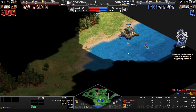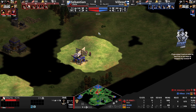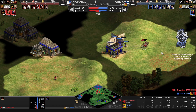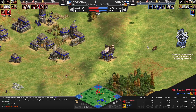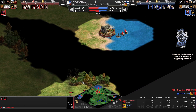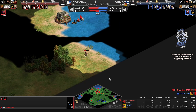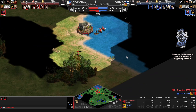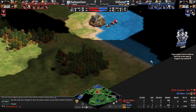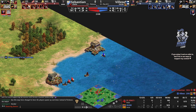Whoever realizes about the other player's dock first is going to have a huge lead. Sebastien is bringing units over — he did have the scouts and is trying to get some damage instead. He needs to be careful though. Sebastien needs to try and get some scouting done on the left-hand side. He already sent the fish ship over to get vision of the shoreline, but on the right-hand side he doesn't really know what's there.